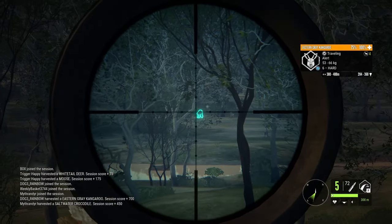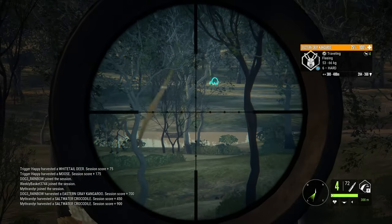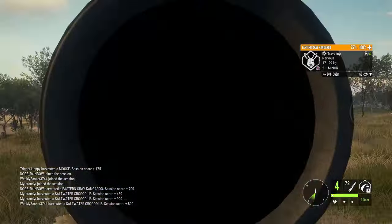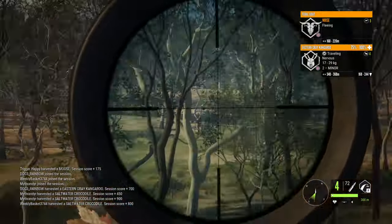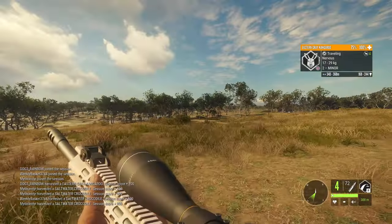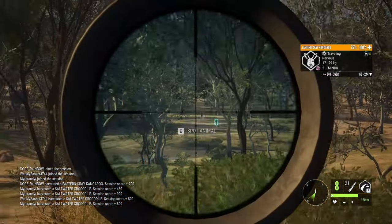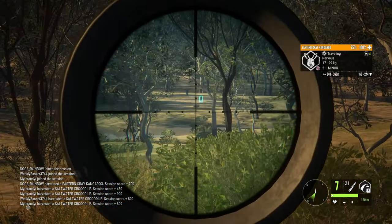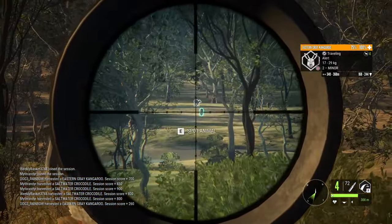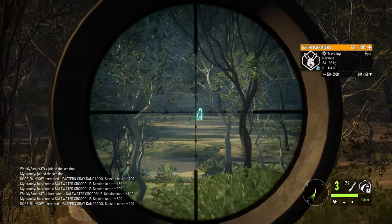There we go — alert! Got a male there too, actually. We're gonna go for that male if he stands up. We hit him — wasn't good unfortunately. Luckily she didn't flee — got a couple of them that didn't flee so we can still go for another shot. We're gonna go one more time here, zero for 150 — alert her — perfect. And then we're gonna go for a 300 meter or more shot.